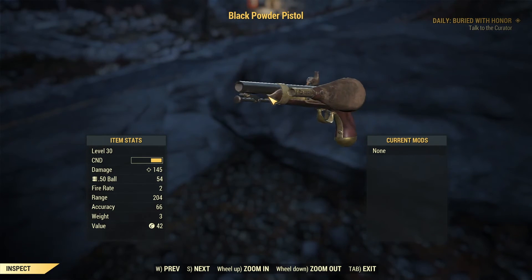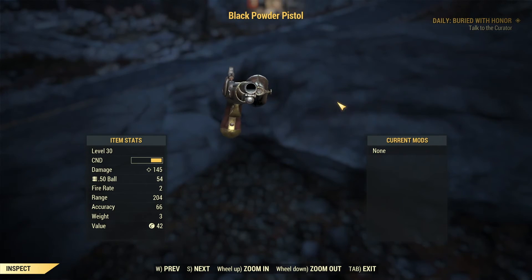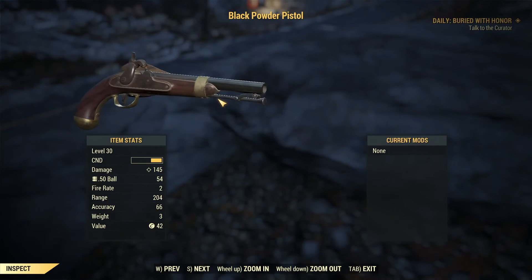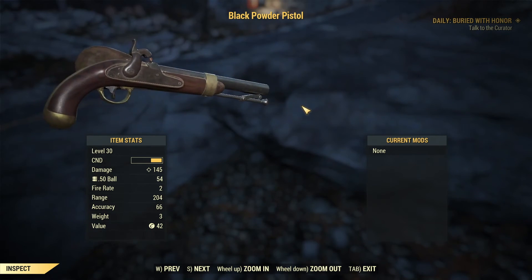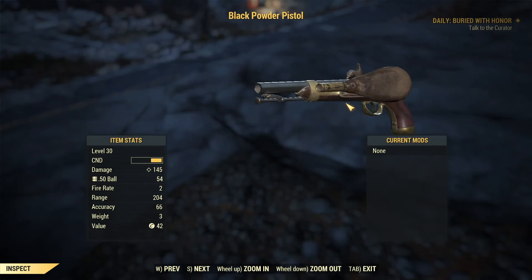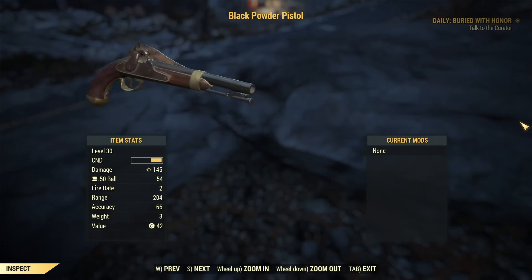Hey, what is going on YouTube? Welcome back to another video. In this video, I'm going to show you guys a few locations that the Black Powder Pistol spawns in inside Fallout 76, as well as showing you the vendor that sells the plans so you can make the Black Powder Pistol yourself. So with that said, let's go ahead and get straight into this guide.